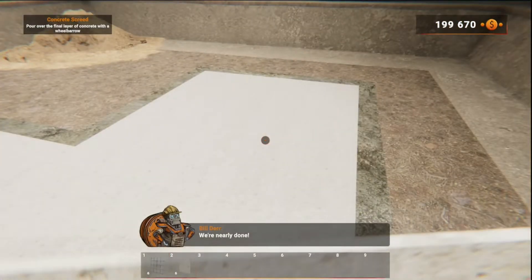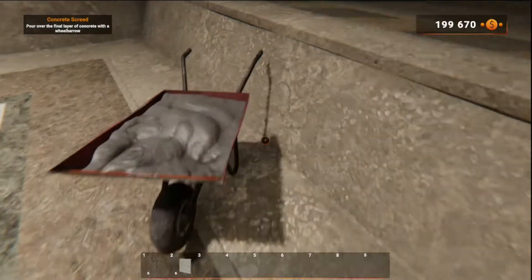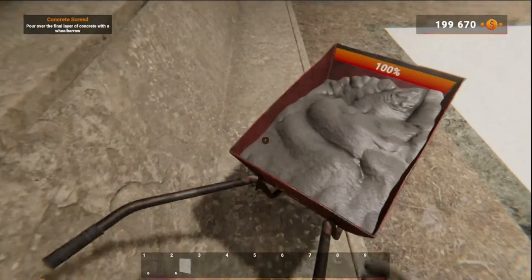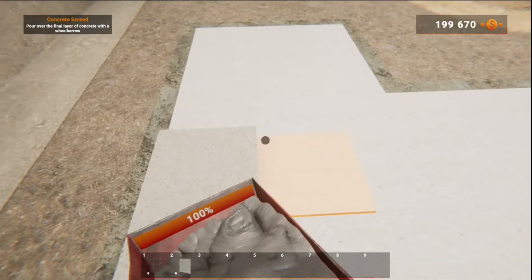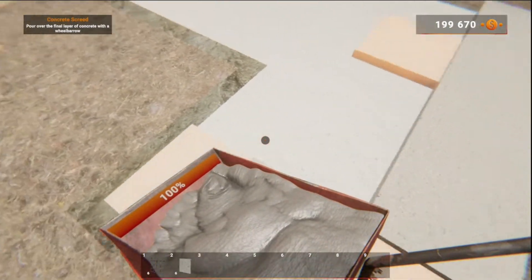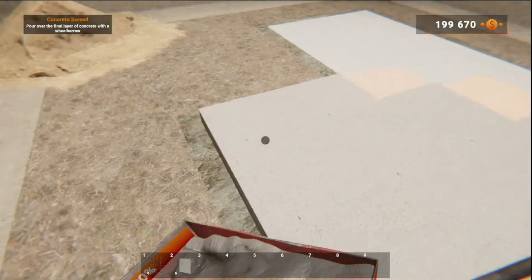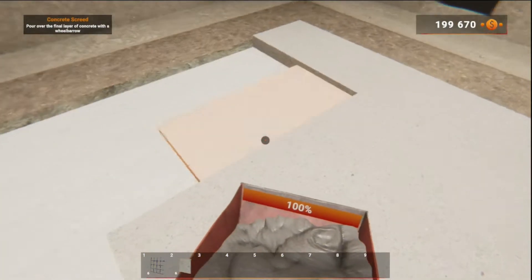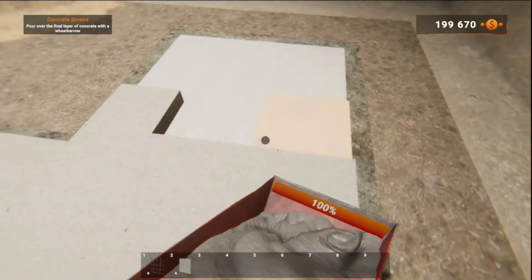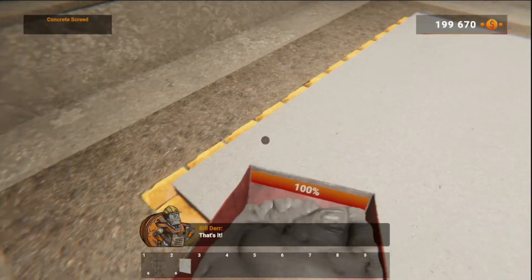Use the wheelbarrow and pour out the final concrete layer! What is the lightest kind of building you can construct? A lighthouse! I'm gonna have to get a restraining order on this guy, like, seriously. We're gonna need a big restraining order.